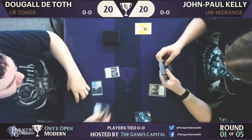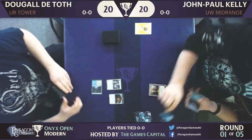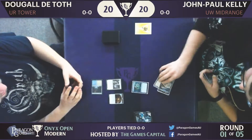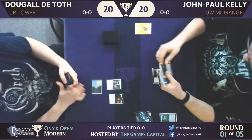So there's Aether Hub — a card seeing a lot of play. And Dougal led with the Exemplar. Take Inventory.